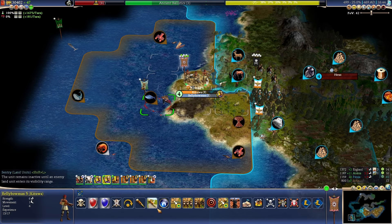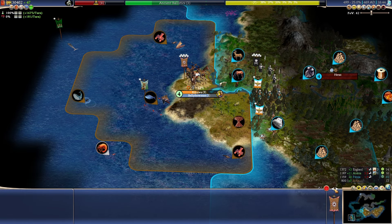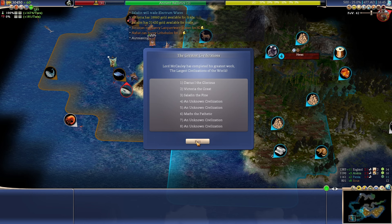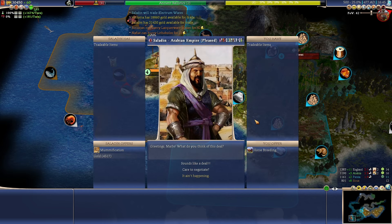You just chill in here. Let's go — come on, Persia. You didn't really need that city, did you? Clearly, I'll make better use of it. That sounds like somebody died somewhere. The greatest civilizations — well, we're not last, so that's good. Darius is number one — okay, that's not great.